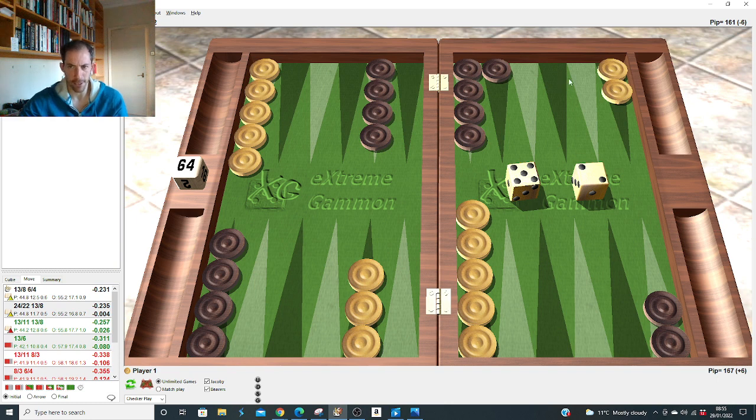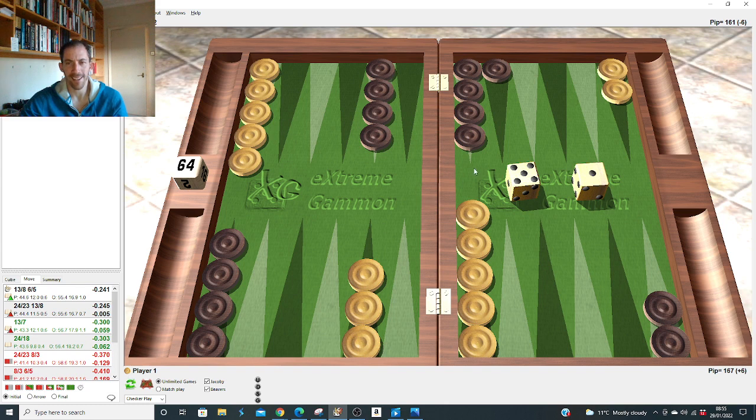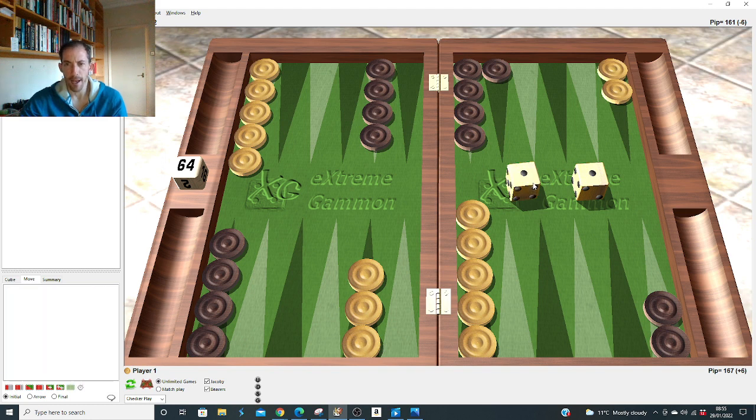Five-one after the 5-1 slot: the usual split — nothing really duplicated by slotting. Although five-one followed by five-one is an anomaly — it's still slightly better to slot. Remember that as an oddity: five-one slot followed by five-one is the slot back. Fours: four-three hitting down, four-two hitting down, four-one hitting up to the 23 — nothing else, fours are easy.